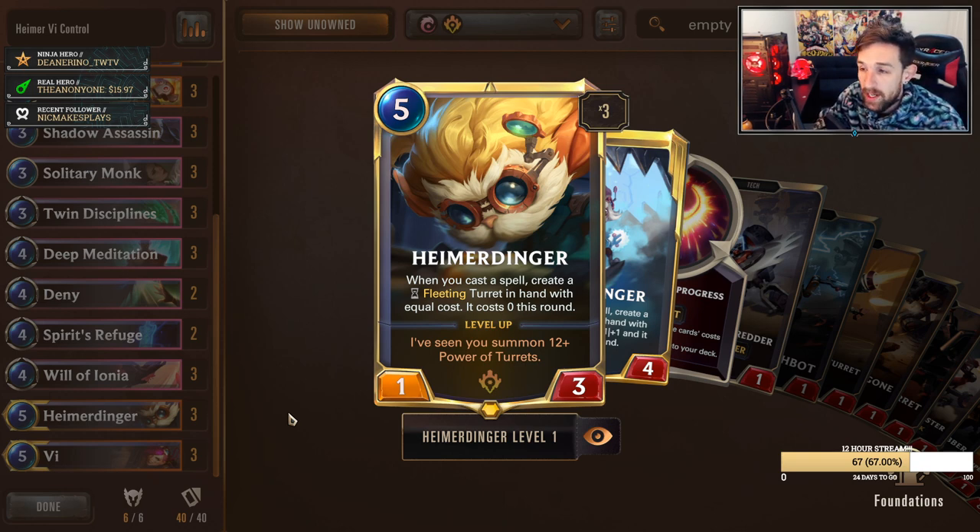You can draw kind of averagely and maybe get outpaced by Karma Ezreal, but outside of that, the value that you're bringing with Heimerdinger is actually ridiculous and this deck is insane. I think Heimerdinger is a card I wouldn't be surprised to see get touched in patches, so be careful when considering crafting decks at the moment. I don't think the patch is too far away — they come in a monthly cycle, so wait till maybe this patch is over and then we can figure out what to build next.